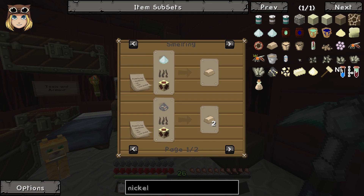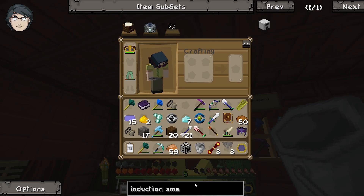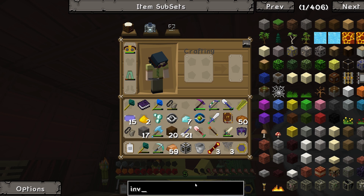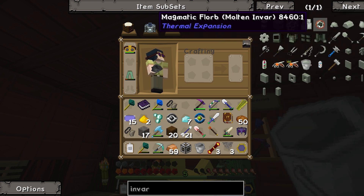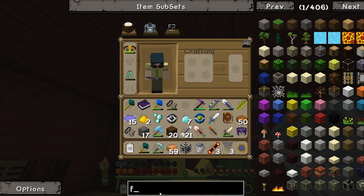Wait - invar dust! No, it can be smelted into nickel ingots. Oh wait, yeah - invar dust, that's what we need! But the problem is we weren't supposed to smelt the ferrous ore.